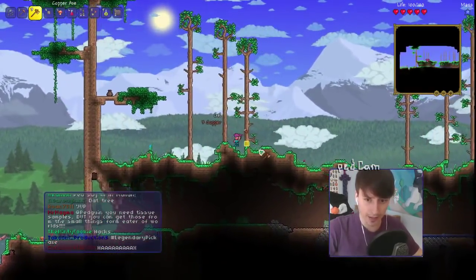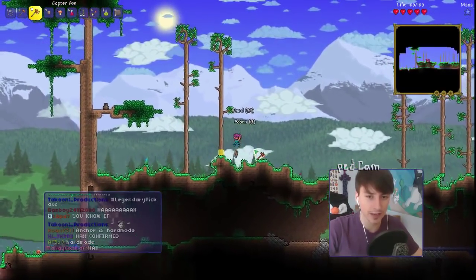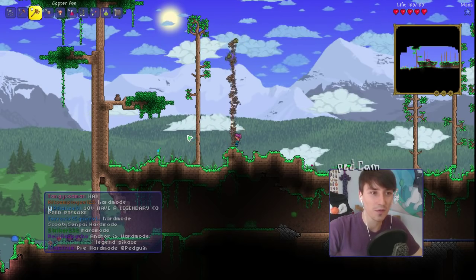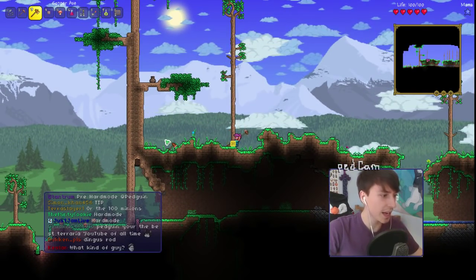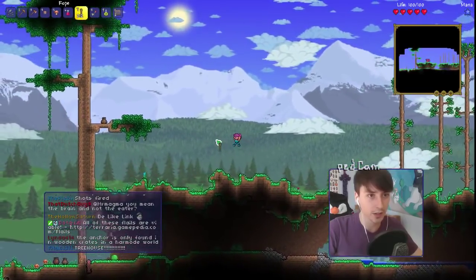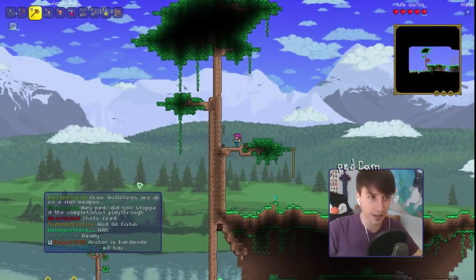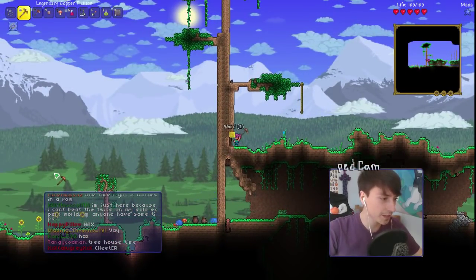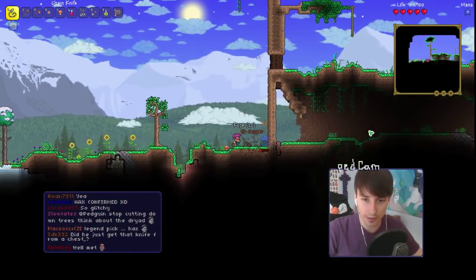Someone in chat has a legendary copper pickaxe - this is to earn right here! Got a legendary copper pickaxe, things are gonna get Shrekt. Anchor is hard mode. I feel like we should just farm for the DAO of POW when we get into hard mode - they've buffed the DAO of POW so it's super OP. I was talking about the DAO of POW yesterday saying they should buff it, and then I looked on the wiki and they did! Someone suggests a pickaxe only playthrough - I might actually do something like that, a tool only playthrough.